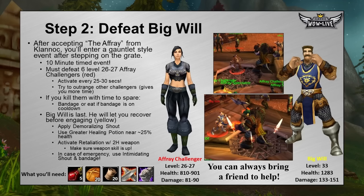You'll accept the quest The Fray from Klanak and enter a gauntlet-style event. After stepping on a grate in the middle area, you'll see spectators and the event will start. This is a 10-minute timed event where you must defeat six level 26 to 27 Afray challengers. They are red enemies and will activate every 25 to 30 seconds, so kill them fast and restore health during downtime. You can try to outrange by aggroing one and walking away from the center so you have time to bandage or eat. There are comments from Vanilla 1.12 databases that you could use Demoralizing Shout to fear the challengers, but testing on PTR shows this is not the case.